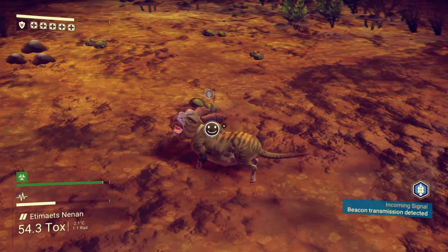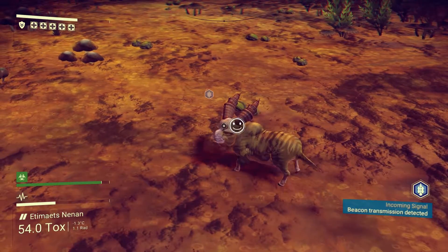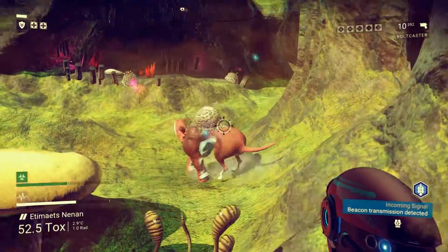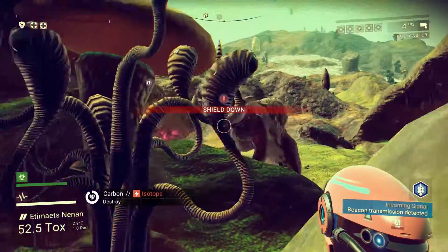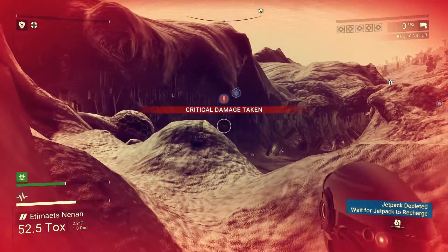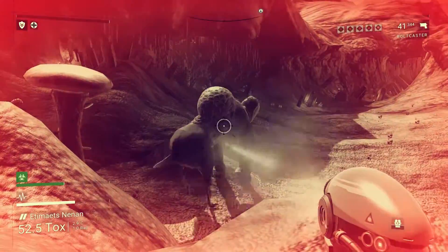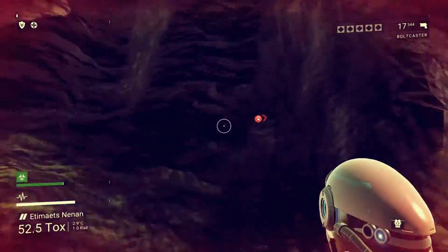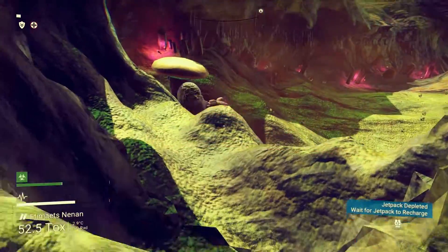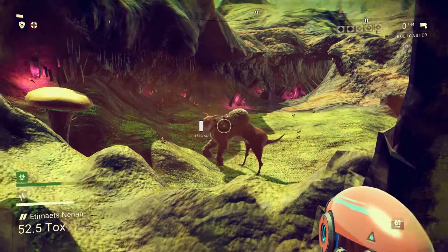I really wish there were more things to do with the pets, like a petting system or just feed them and get something out of them. With big monsters the combat is boring — all you do is shoot, shoot, shoot. They just hit you; they don't have any particular abilities besides just knocking you. One type of attack from every monster. You can easily exploit their aggro range — back off, shoot, rinse and repeat. You get nothing from it, it's almost a waste of time to annoy them at all. Let them live in peace — I guess that's how it's meant to be played.